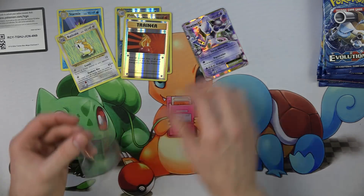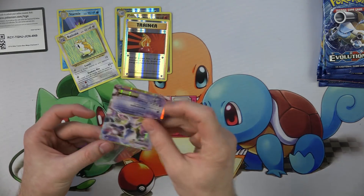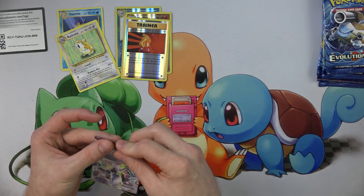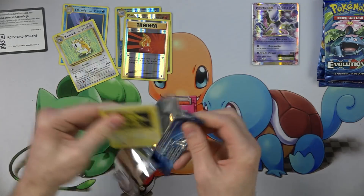First to the bench. First of his name — except kind of second of his name, because he's got a two in his name. Oh well. What are you going to do? Just be a Mewtwo. Sit over there, buddy. Wait for your friends to join you.